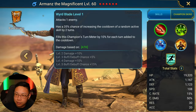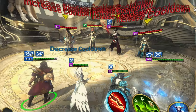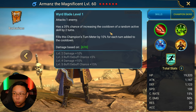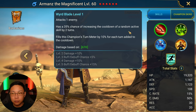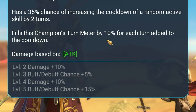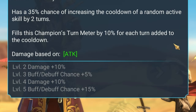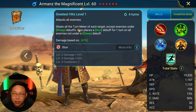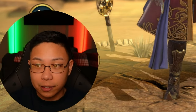Let's start with his skills. A1 is Weird Blade Attacks — one enemy has, once booked, up to a 55% chance of increasing the cooldown of a random active skill by two turns. Fills this champion's turn meter by 10% for each turn added to the cooldown. A2 is AOE and steals all the turn meter — all the turn meter — of each target.